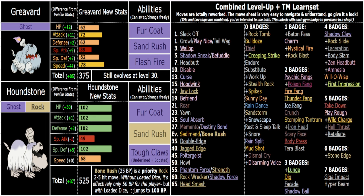Ghost/Rock is very good offensively, and you have two great offensive abilities in Sand Rush and Tough Claws. I chose Tough Claws because look at those big bone claws. I try to give Pokémon abilities that make sense, don't overlap with other Pokémon of the same typing, and are all worth using over each other - typically a defensive ability, an offensive ability, and a speed ability, each with distinct uses.